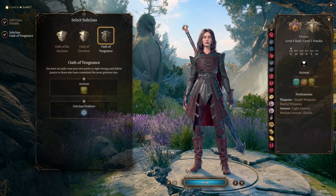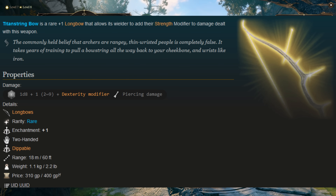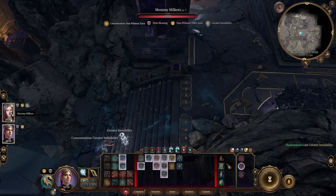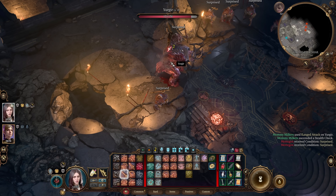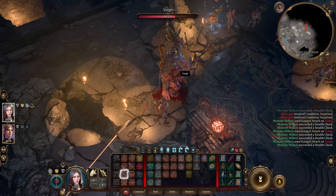Onto level 7, which is pretty big for us — this is our dip into Paladin, and we can finally use the Titan String Bow. Paired with a level 7 support who can cast Greater Invisibility, you can pretty much steamroll through act 2. Just look at this disrespect to Yurgir — one of the hardest fights in act 2.